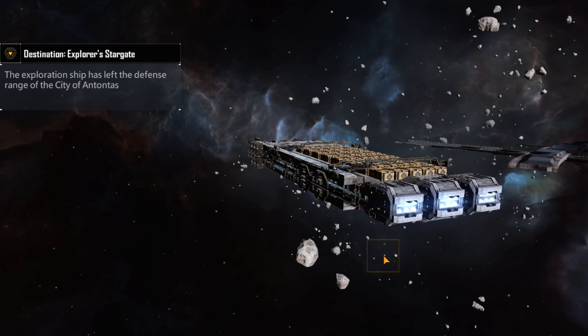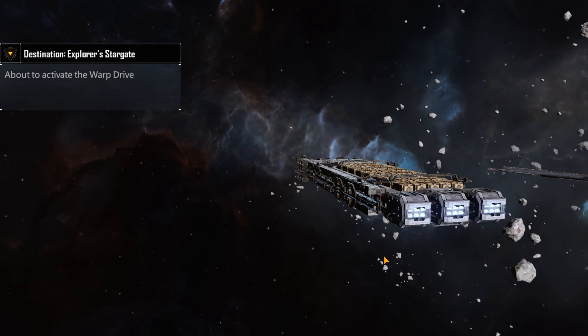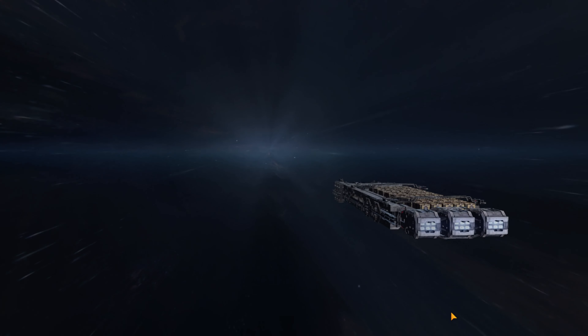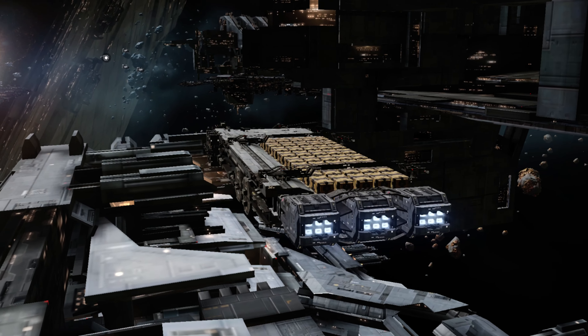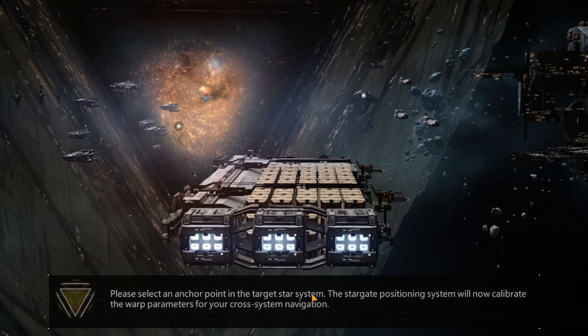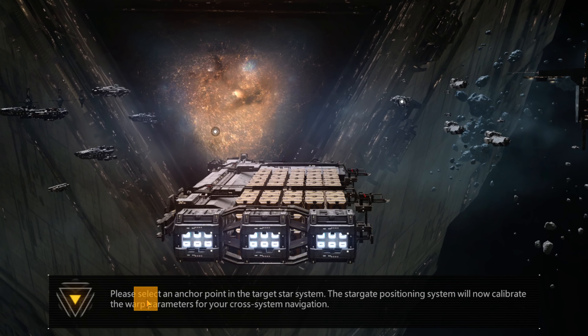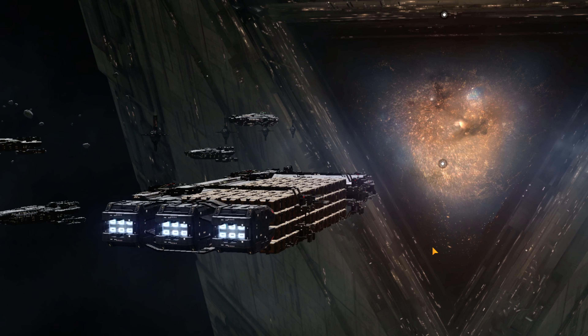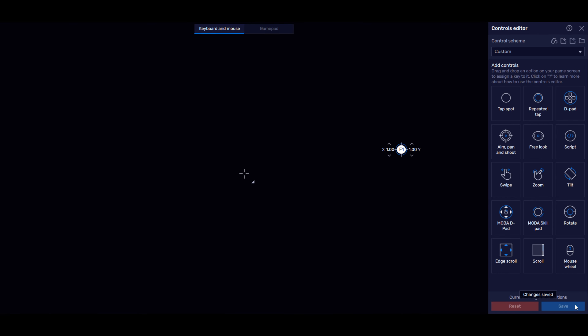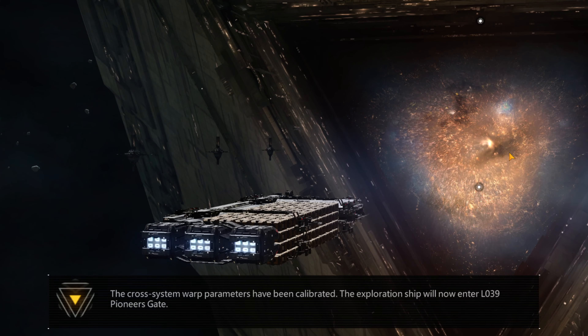Course set. We will now travel to the new star system through Explorer's Gate L039. Please select an anchor point in the target star system. The stargate positioning system will now calibrate the warp parameters for your cross-system navigation. The cross-system warp parameters have been calibrated. The ship will now enter Explorer's Stargate L039.